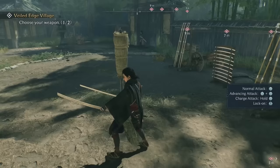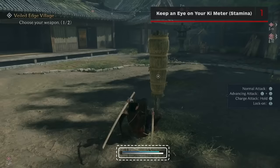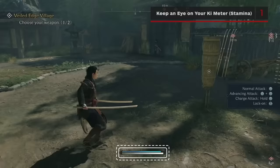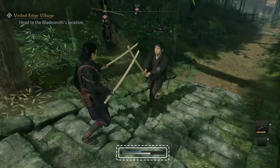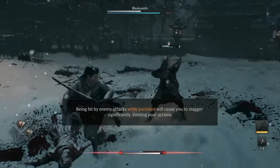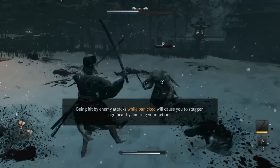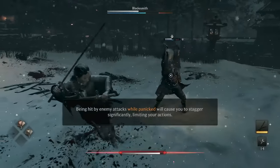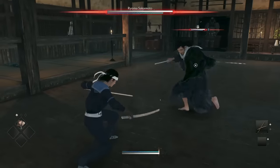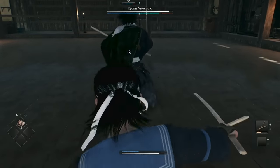Let's go over the basics of combat. Combat is tied to a Ki meter, which is basically your stamina. Every time you swing your weapon, you'll expend some Ki, and when you successfully block an attack, you won't take any physical damage, but you will lose Ki. If your Ki meter gets depleted, your stance will be broken and you'll be left wide open to big attacks or combos. This means you really have to be mindful of how much Ki you have, both when you're on the offensive and on the defensive as well.